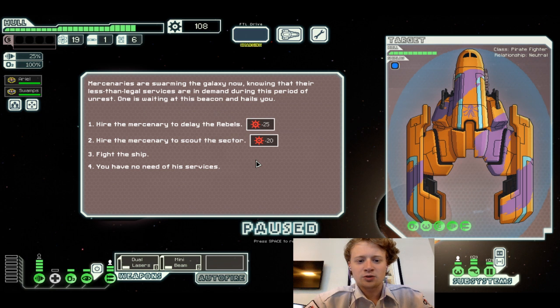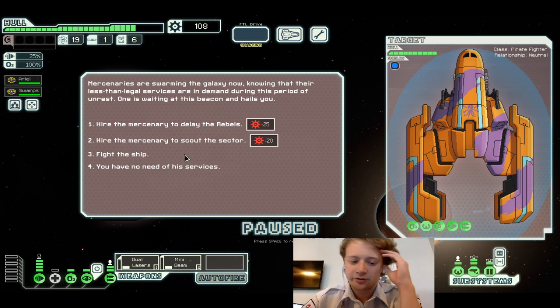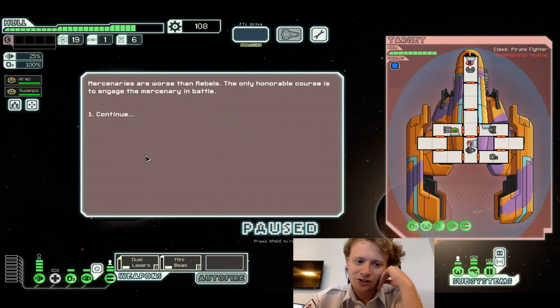Mercenaries are swarming the galaxy now, knowing their less-than-legal services are in demand during this period of unrest. One is waiting at the beacon. We've got a lot of lasers but we can dodge those. We don't really get anything out of these two because we're basically at the end of the sector anyways. I'm gonna fight the ship — because after all, mercenaries are worse than rebels. The only logical course is to engage the mercenaries in battle.